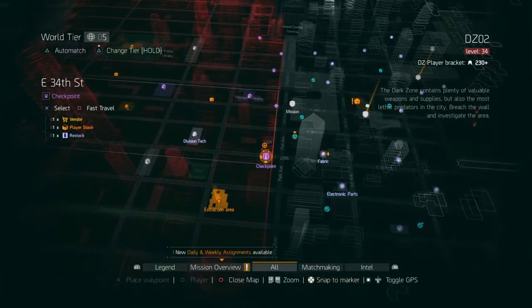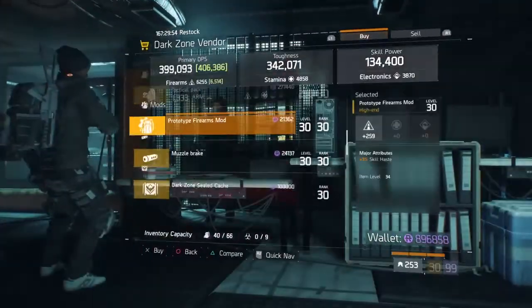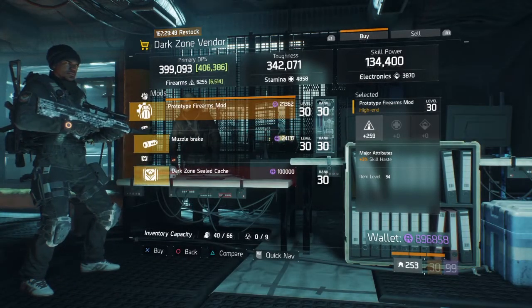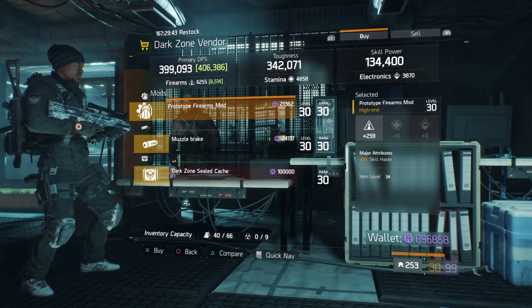This week at the East 34th Street DZ vendor, we have a Prototype Firearms Mod with 259 Firearms, out of a possible 267, as well as 3% Skill Haste. This is a pretty good mod — if you need a Firearms Mod with Skill Haste, pick this one up.